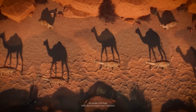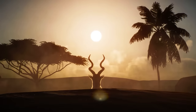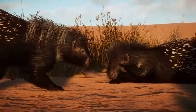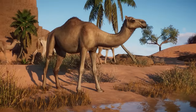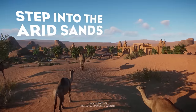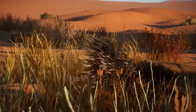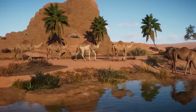The Planet Zoo Arid Animal Pack is coming on the 20th of June. Discover the miraculous wildlife of the world's dunes, desert and dusty plains by welcoming 8 incredible new species to your zoo. These impressive animals include 7 habitat species and 1 exhibit reptile, all emerging from the rocks, ridges and sandy dunes of arid plains, sun-baked steppes and dried deserts. Among them are the one-hump dromedary camel, sprightly dama gazelle and distinctive African-crested porcupine.